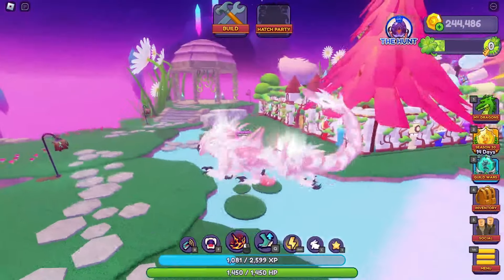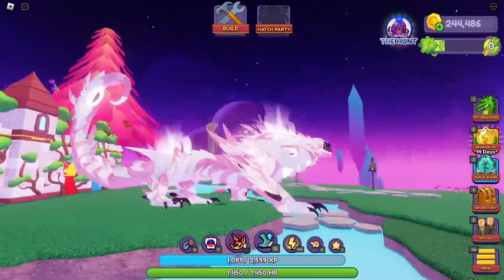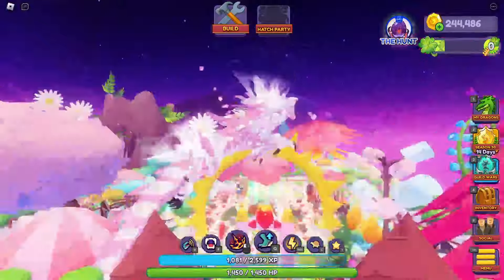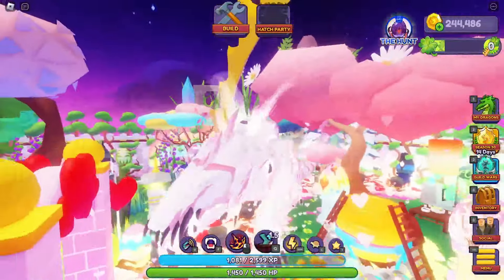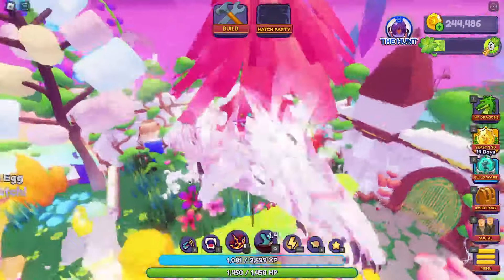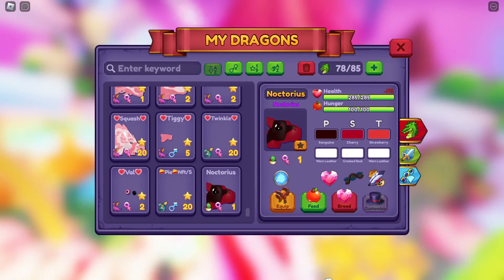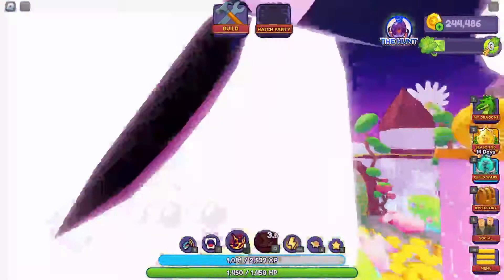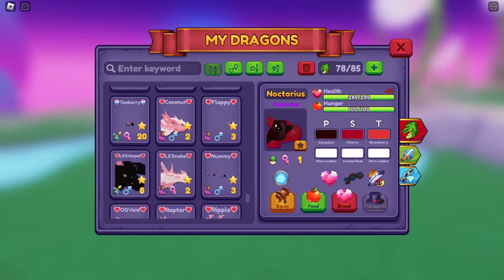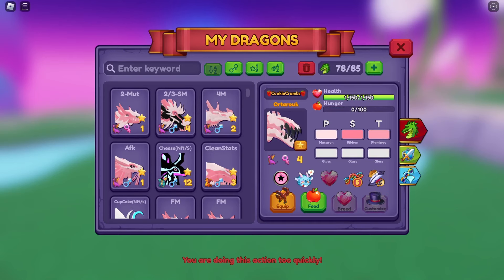I got extremely lucky with this hatch. This isn't fully mutated — this is what the dragon looks like normally. It is a drake so it jumps. I really did not think I was gonna get this. I have a bunch of knocks now. I gave a bunch of them away because I didn't need them — I traded two for some color pods and gave the rest away, but I have a bunch more so I'll probably just end up giving them away if anybody wants them.